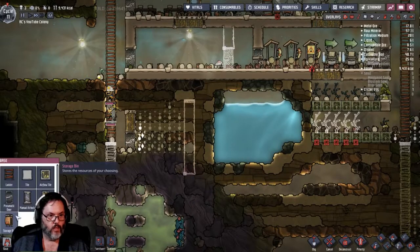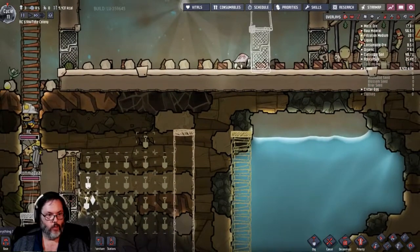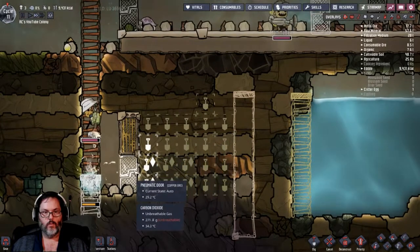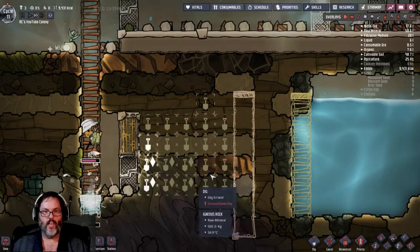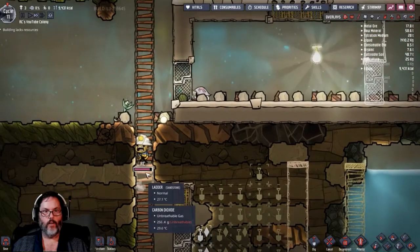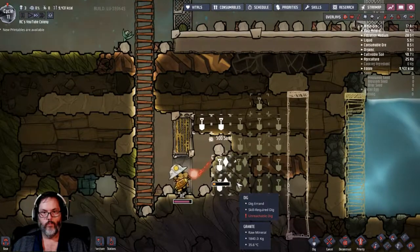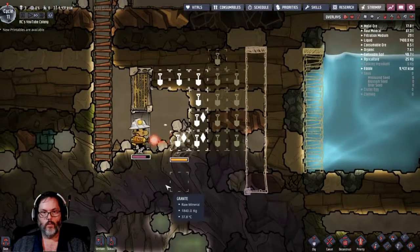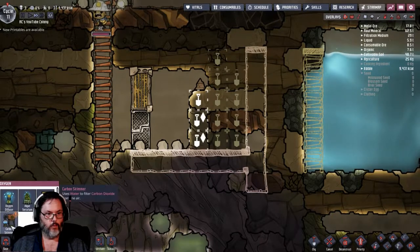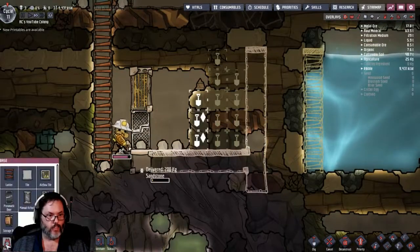I just want to be able to come down here. Eventually I'm gonna have to build a ladder down to the bottom, and I'll wait to see where the water flow goes. I want to get this out because I want the carbon dioxide to start settling. We've got really good oxygen up here so he doesn't have to go too far. I'll put tile there. We got a carbon skimmer.